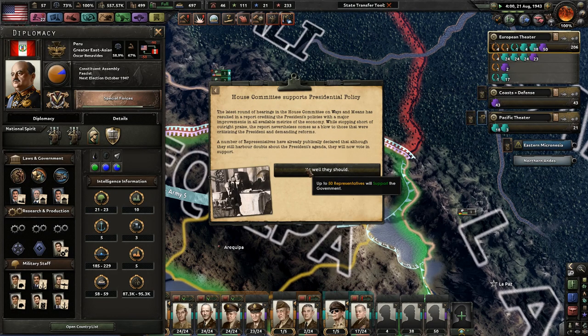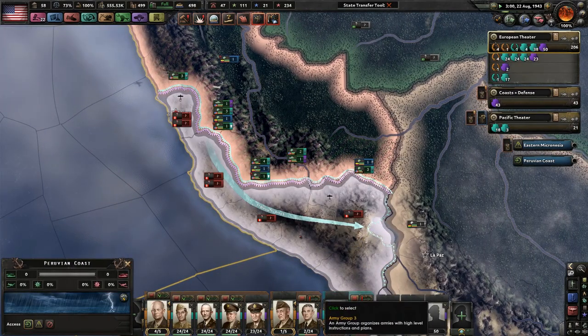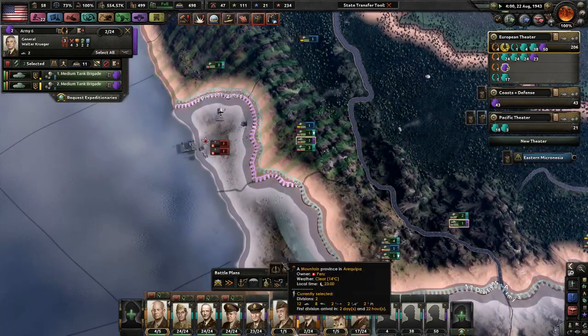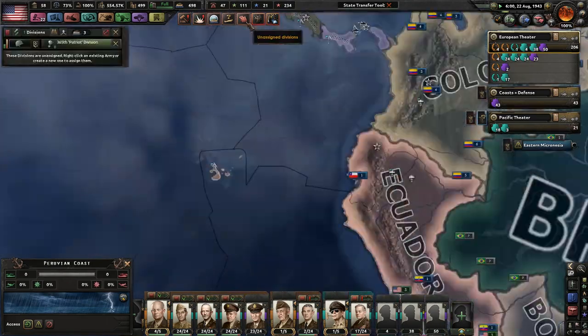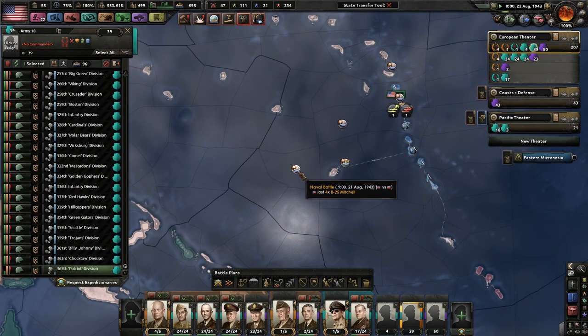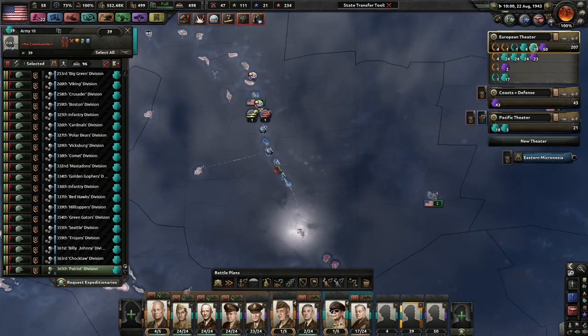50 more representatives might support us. Yeah, they've got a ton of manpower. As long as I can take Lima, that's really what I want — so let's reorganize our tanks. I just want Lima, Peru. And casualties — four lost, even more lost. That's not good.